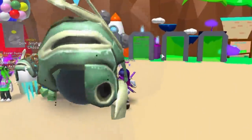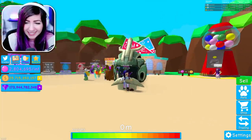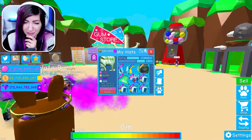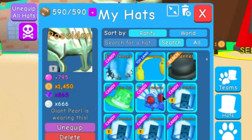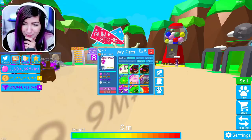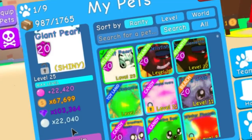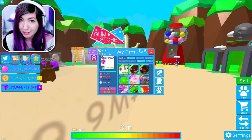This thing is ready for war — look at it! The hat we just put on is a 666 multiplier. Oh my gosh, this is insane. So the pet is now 22,000 pearl multiplier. That's literally awesome. I need to go collect some pearls with this thing.